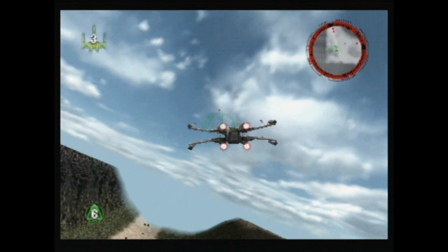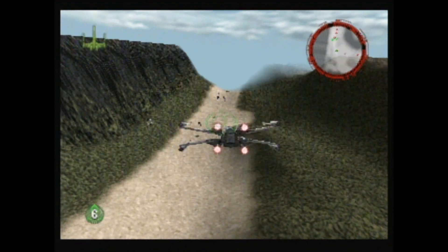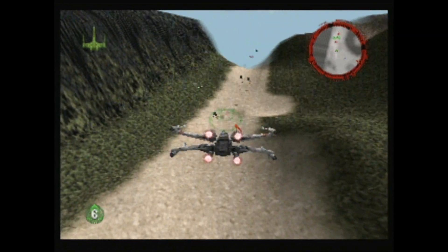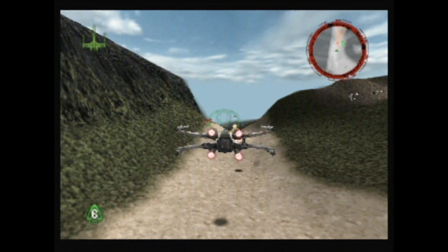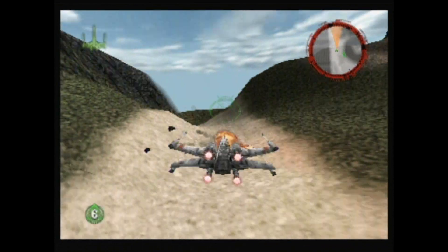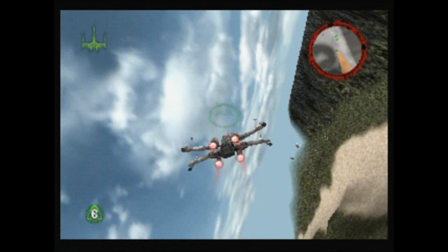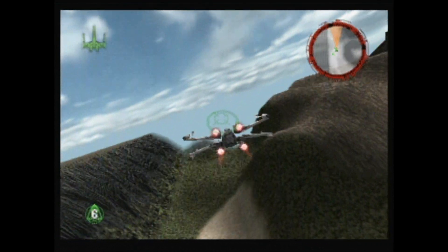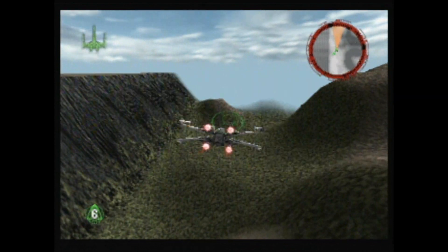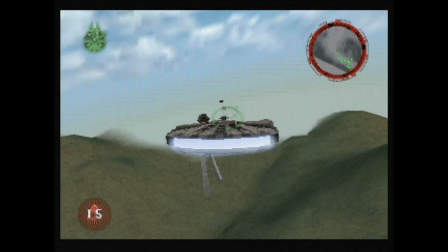If you've played Shadows of the Empire for the N64, you'll no doubt remember the game's first level where you participate in a rebel attack on Hoth, flying around the ice world in an X-Wing fighter, shooting down probe droids and wrapping tow cables around AT-ATs. The rest of the game after that was pretty hit or miss, and many gamers were actually quite displeased with what LucasArts attempted to market as a third-person shoot-'em-up. What happened to the edge-of-your-seat action after that epic air battle?